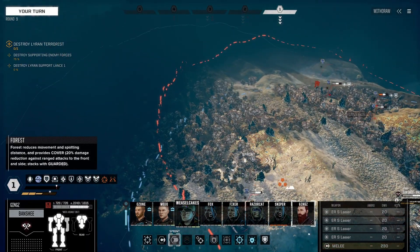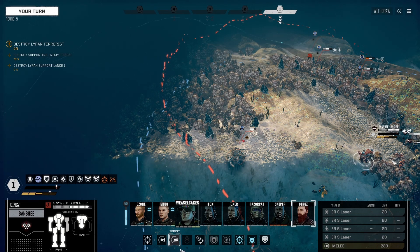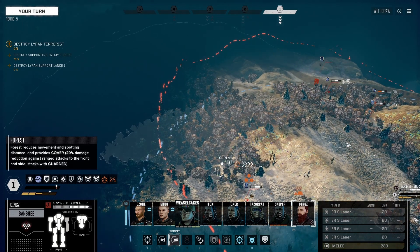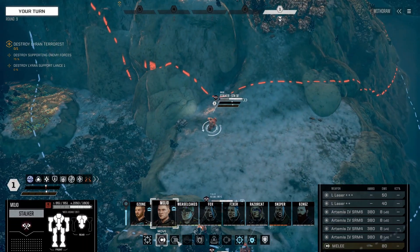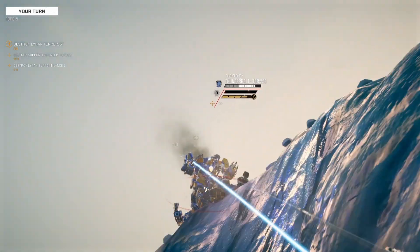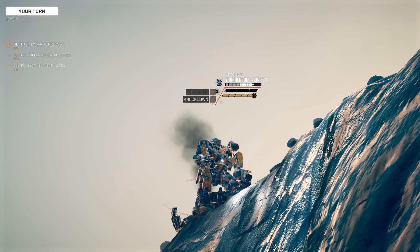I'm going to sprint myself over here. I'm going to have the Thunderbolt in my back, but I really want to get over here so I can do some damage to him next turn. If he has to turn around to hit me, we can all smash him in the back, which is awesome. Unless we get that knockdown — boom, done, just like that.